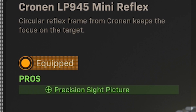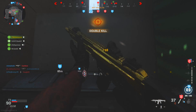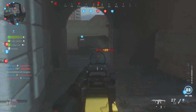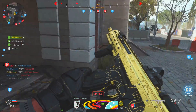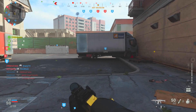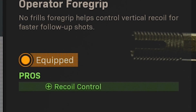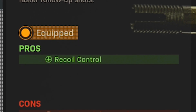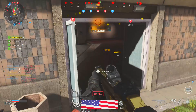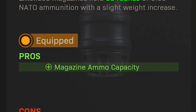After that I use the Cronin LP945 Mini Reflex — this attachment is a bit more preference-based; you may like how it looks and feels, you may not. Personally, I'm not a huge fan of the Kilo's iron sights and the LP945 Mini Reflex is a nice optic that makes it easier to stay on target at any range. Then I've got the Operator Foregrip, which adds recoil control in exchange for a slightly slower ADS speed — though that ADS speed is hardly affected in my opinion.